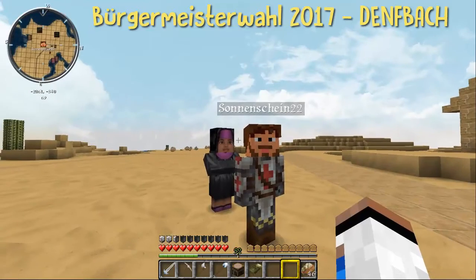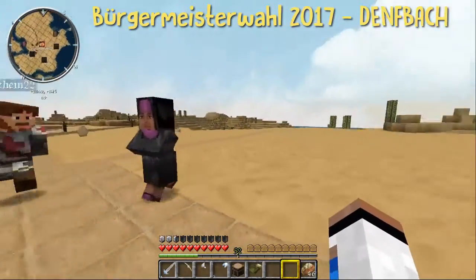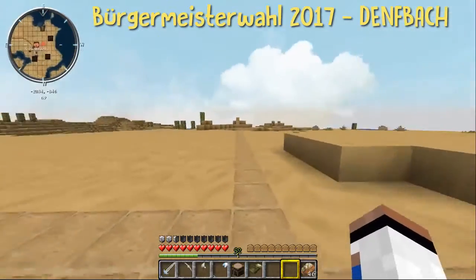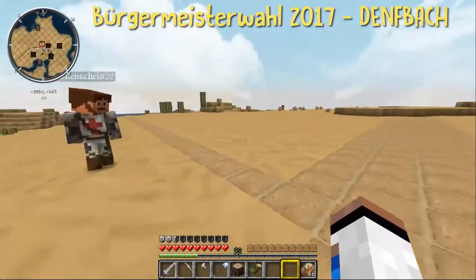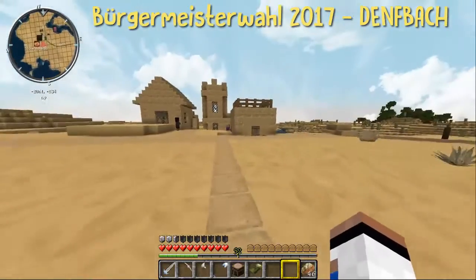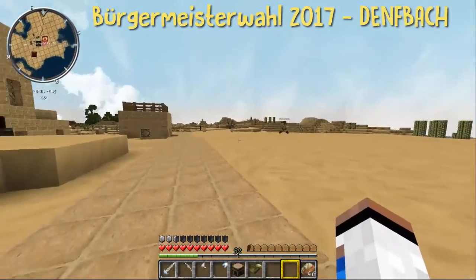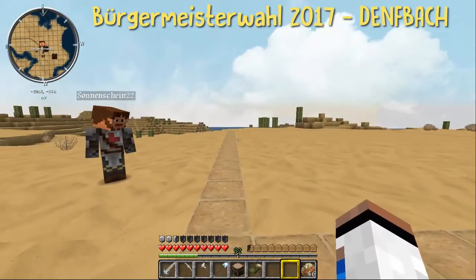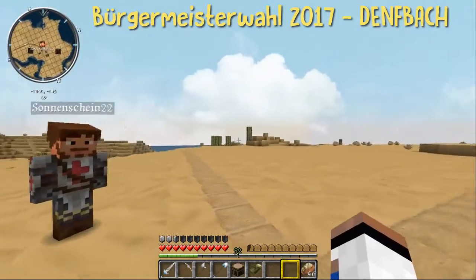Ja, bis auf eine kleine Sache: Ich hatte angekündigt, dass dieser Bereich irgendwas Besonderes der Wahl beaufsichtigt. Das wird nämlich eine Aufgabe davon sein, die ihr bewältigen müsst. Es gibt drei Aufgaben insgesamt. Was das für Aufgaben sind, sagen wir jetzt noch nicht. Aber ihr könnt euch so ein bisschen denken: Hier ist ein kleiner Bereich abgesteckt, und wenn man sich das Örtchen anguckt, fehlt da irgendwas. Ein Gebäude fehlt. Und dieses Gebäude soll dann eventuell hier entstehen. Dazu dann mehr Informationen im nächsten Video zur Wahl 2017 auf dem Kontinent Novanien.